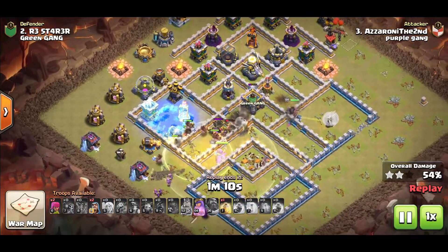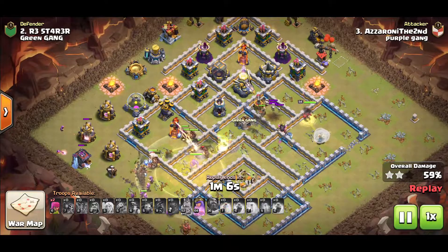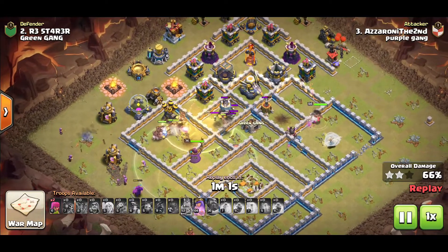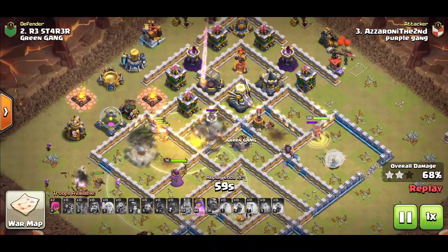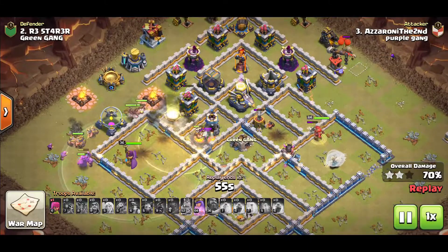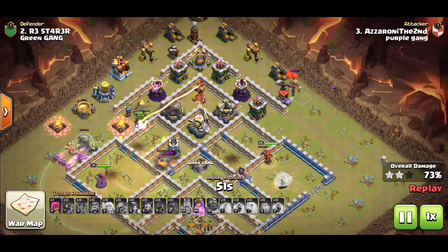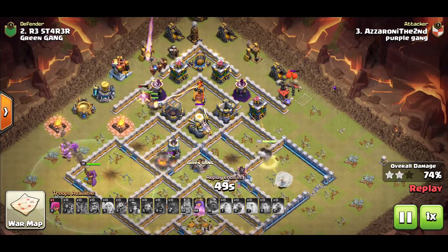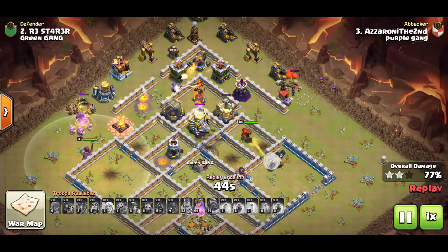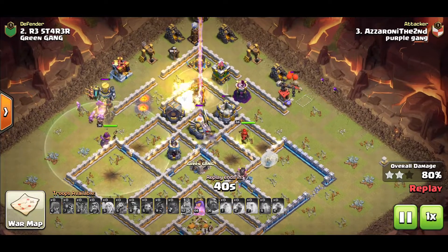Town hall goes down just before the warden ability wears off, so some hogs took damage, but the heal spell will rejuvenate all that damage. The heal on the back side gets the archer tower, cannon, and multi. For freezes - use them where you get value. I like to use them on multi inferno towers, inferno towers in general, or splash damage like double wizard towers hammering down on my miners and hogs - anywhere you can freeze three or four defenses at once around a multi or inferno tower.